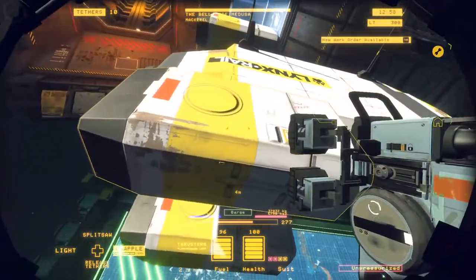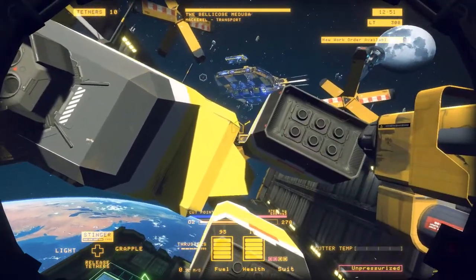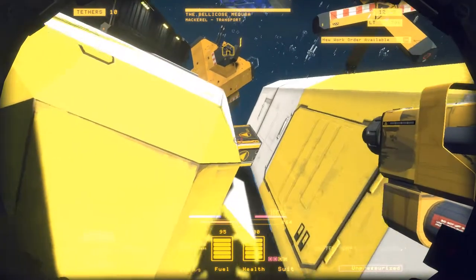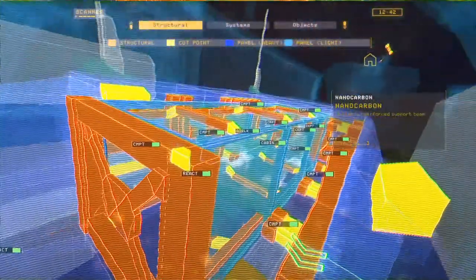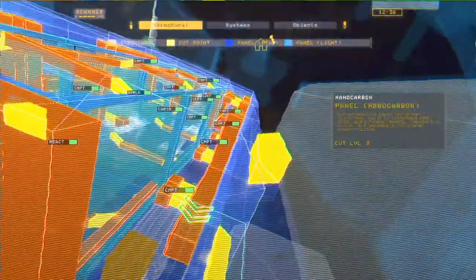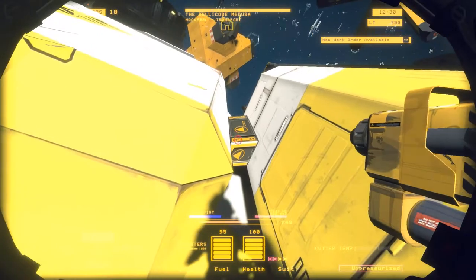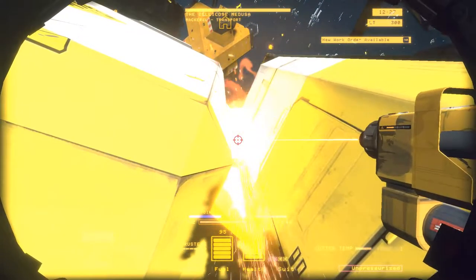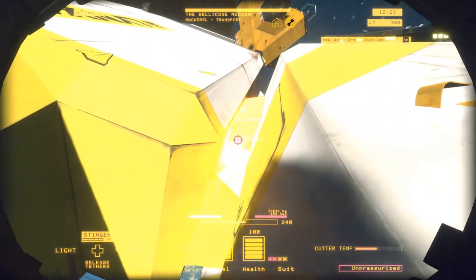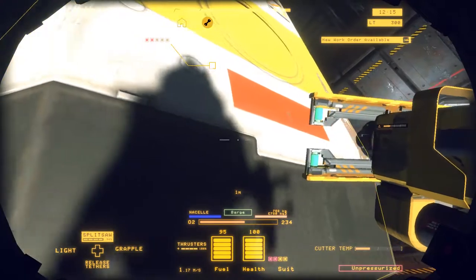I gotta admit the way this game is presented is really good. If you don't know about this, there are different points that you cut — the yellow ones, for instance — and they help you disassemble the ship. Some ships are pressurized, some have reactors. As you can see, this one is pressurized — that's what the green is for — so I will have to depressurize it. Let's go ahead and get this nice cell off. Getting used to the controls here. I gotta check my mouse — I've got a DPI switch and sometimes it gets a little awkward.